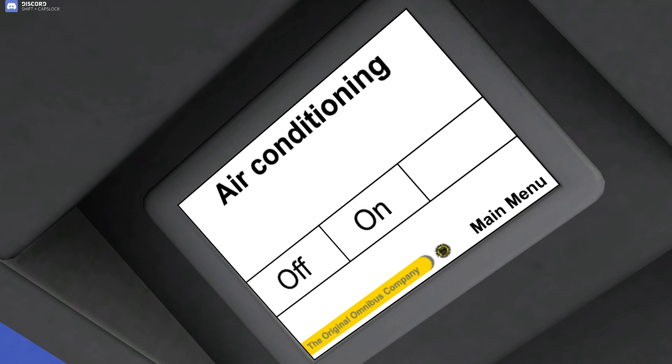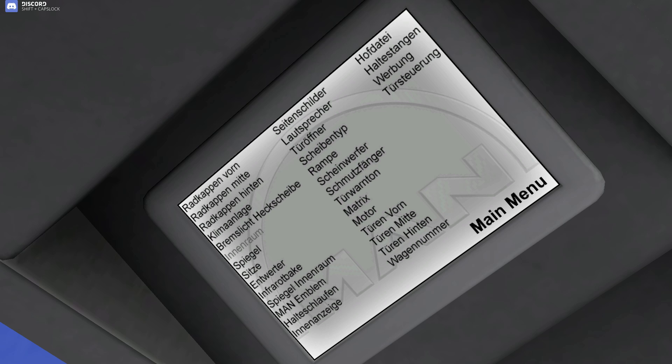Next we have Klimallage, which I think is air conditioning — I'm not 100% sure. We had trouble translating a lot of it. The rear brake light — I don't know what that does either, but it translated to that. I presume it puts something on the back.